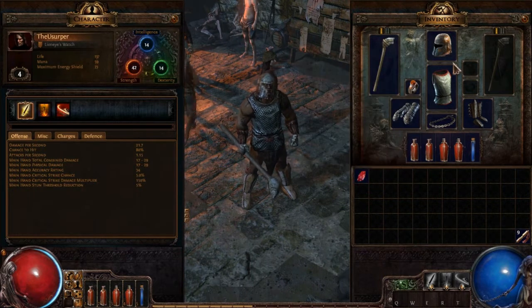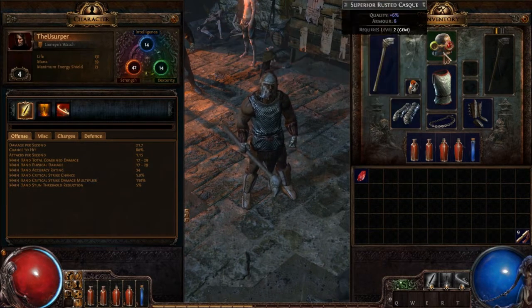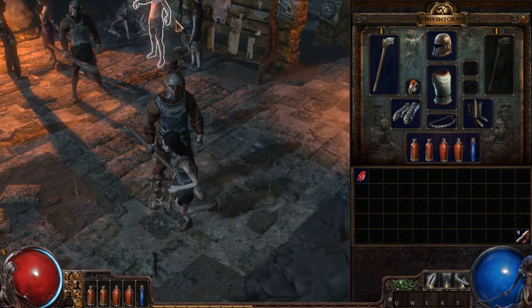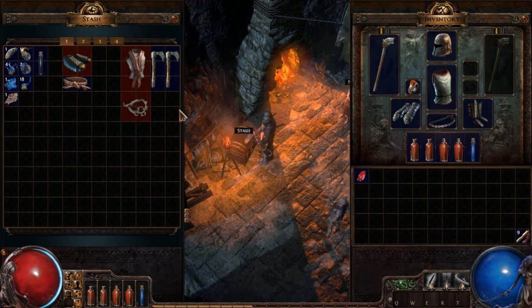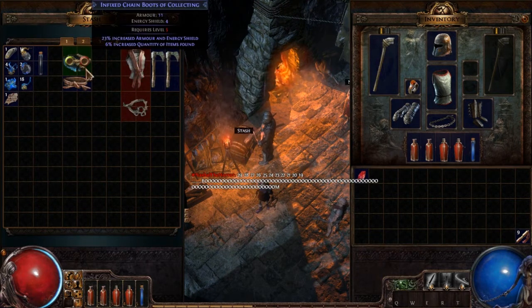Sweep costs more mana, so I'm going to keep with cleave — it costs one less mana. I also discovered that the stash works between characters. I had put stuff in there when I was playing the witch, and it's still in there now, so I grabbed a few things.